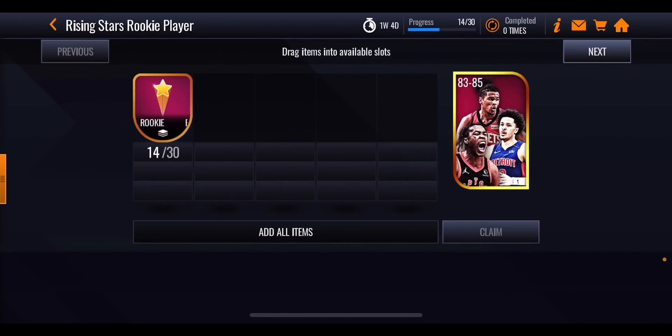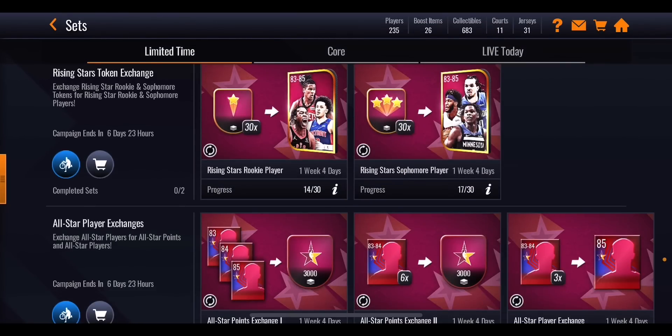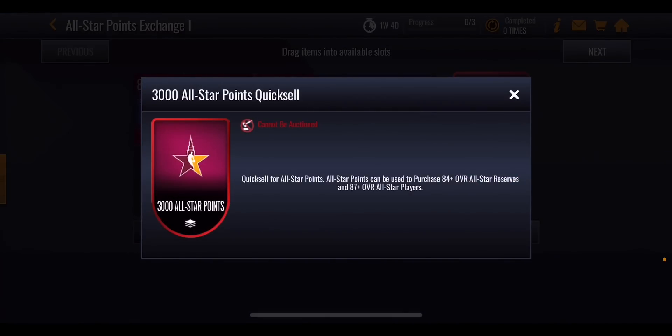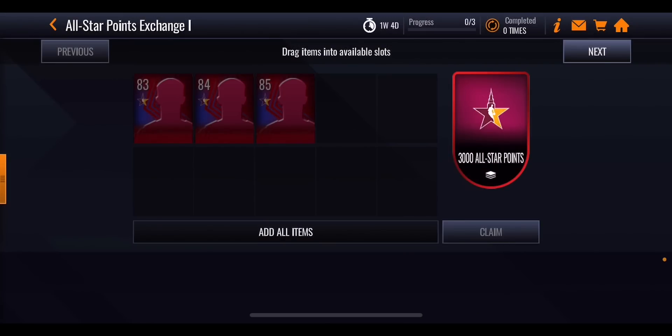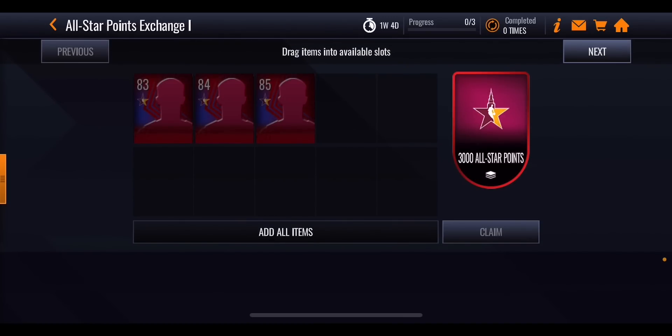This is where you spend your rookie and sophomore tokens. With 14 tokens from just one play, you can get anywhere between 83 and 85 overall rookie or sophomore players from their respective sets. You then put those players into another set where you need one 83, one 84, and one 85 to get a guaranteed 3,000 All-Star points. Alternatively, stick in any six players between 83 and 85 overall to also get 3,000 All-Star points.